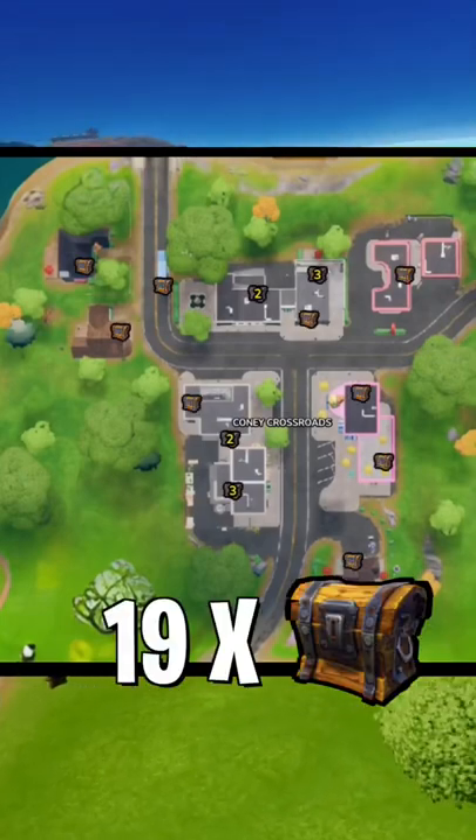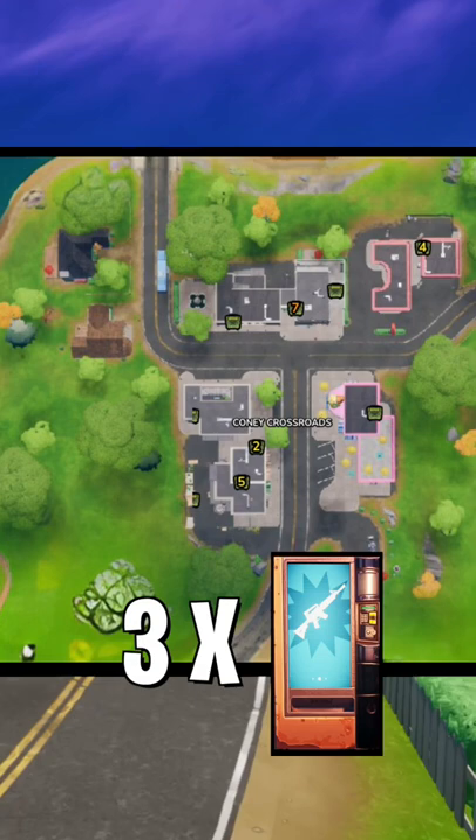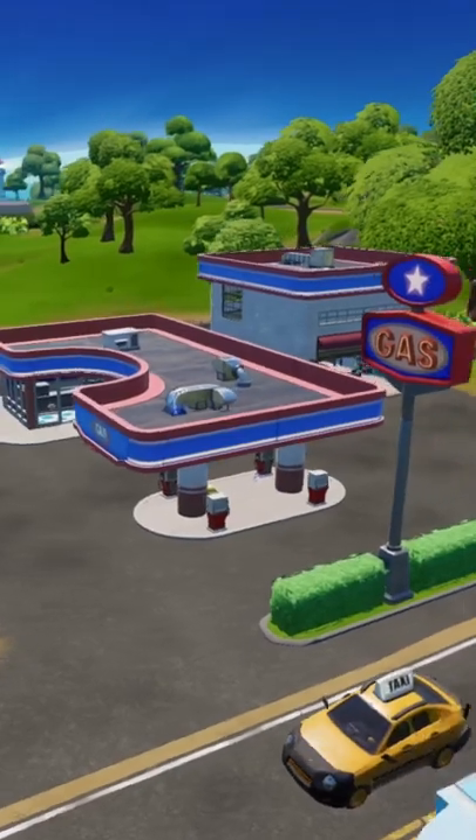For loot there are 19 chests and 28 ammo boxes in Kony. There's also two weapon vending machines and a mending machine at the gas station, and an upgrade bench as well in the gas station in the northeast corner.